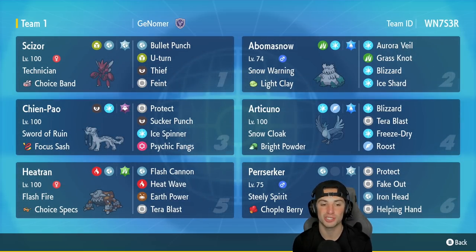In our third slot we got Chien-Pao — can't go wrong with Chien-Pao in Regulation D, one of the strongest Pokemon in the meta right now. It's got Focus Sash, Sword of Ruin, with Protect, Sucker Punch, Ice Spinner, and Psychic Fangs — you don't really get to see Psychic Fangs on Chien-Pao so it's gonna be pretty cool. In our fourth slot we got Abomasnow's best friend — Articuno — with Snow Cloak and Bright Powder to dodge moves, running Blizzard, Tera Blast, Freeze-Dry, and Roost.